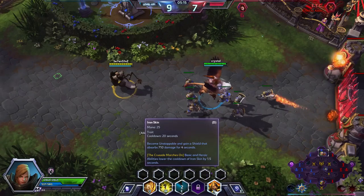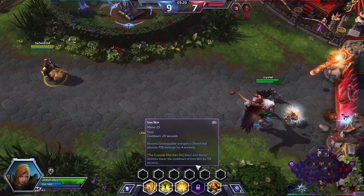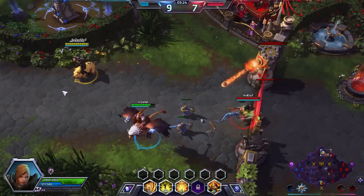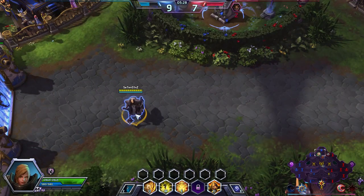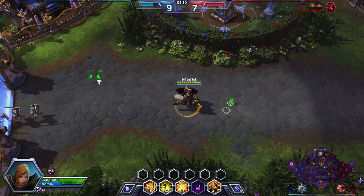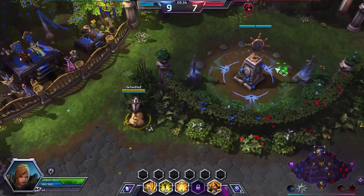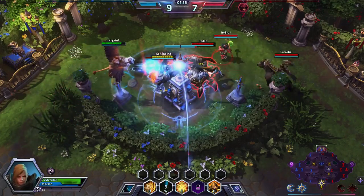And finally, my D ability is Ironskin: become unstoppable — meaning you cannot be stunned, slowed, etc. — and gain a shield that absorbs 710 damage for 4 seconds. It's very, very tanky. This build I'm going with — I don't have a set build with Johanna. I'm not a Johanna pro; I've played 3 games against the AI and 1 game against actual human players.